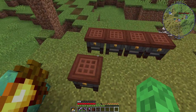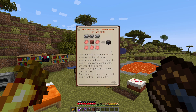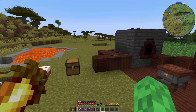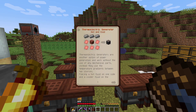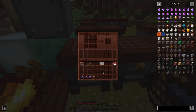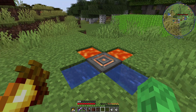That covers early game power generation. There is another item called a thermoelectric generator. Early game you can use this too — it creates power based on temperature differentials. Let me pull out the constantan plates I made. I think I need four. And there it is — I knew I had it somewhere.